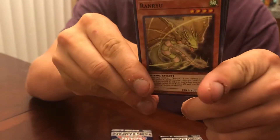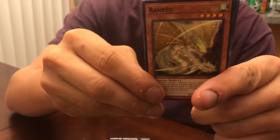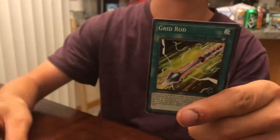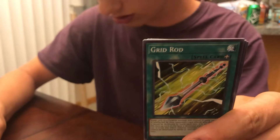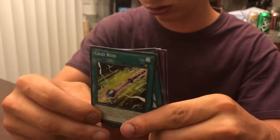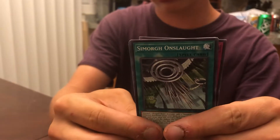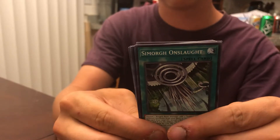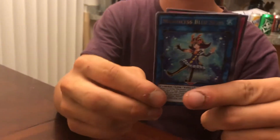The first card is a Ranryu. Second card is a Grid Rod — that's kind of a cool looking one. Then we've got a Semorgue Onslaught. I'm probably saying these wrong. Oh, that's kind of a cool looking one.